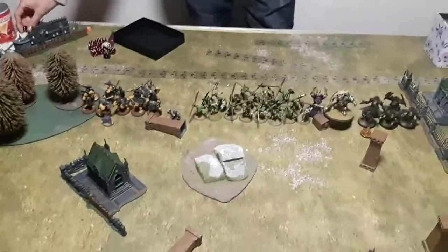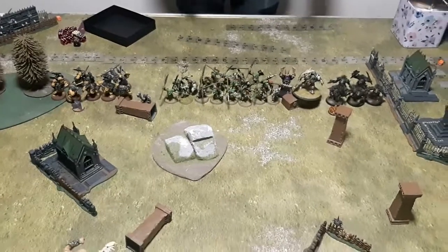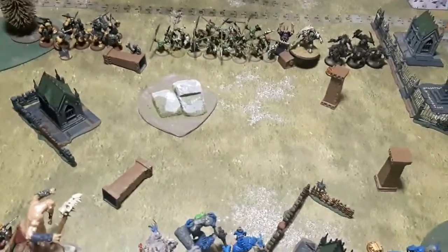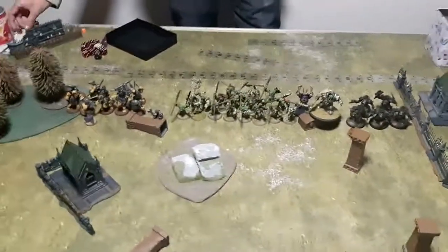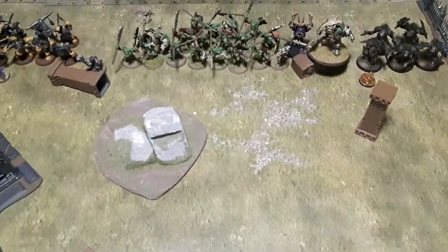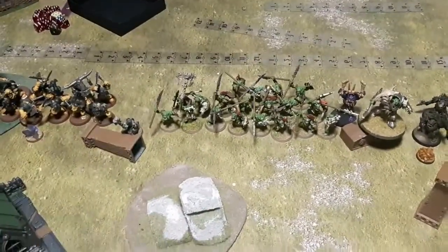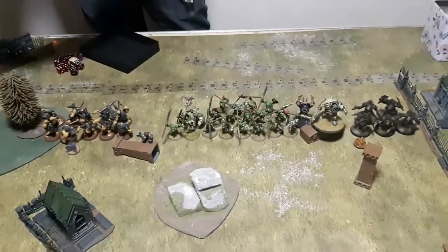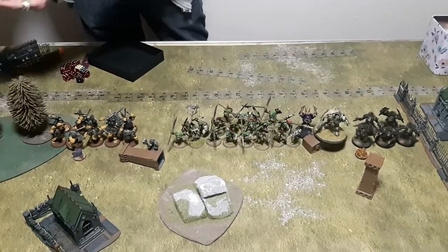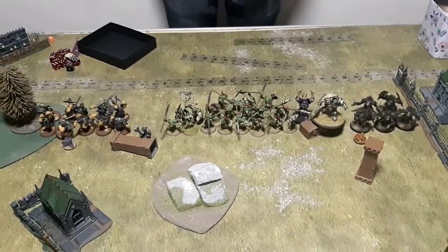Taylor decides to cash in his Warlord CP for an extra command point this turn. He gains one Waaagh point from that roll, plus two for having a Warchanter on the battlefield and one for having a wizard — putting him on four. He needs a six on the D6 roll to get plus one to charge rolls, or eight for plus one to runs. He wants ten for the full suite of buffs.